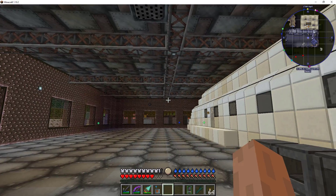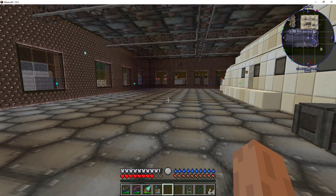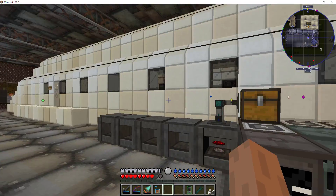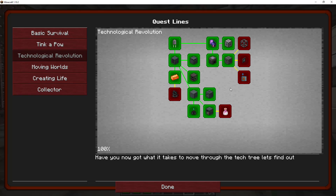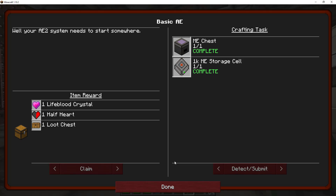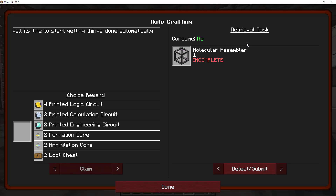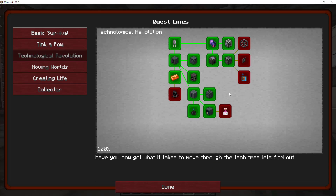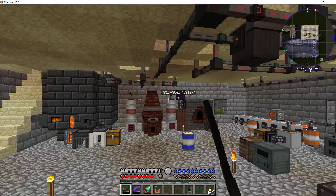Welcome back everyone, this is CDevils2 and this is my let's play of Forever Stranded, a mod pack for Minecraft. Last episode I was going over and redoing some quests that were not unlocked even though I did the requirements for them. It doesn't detect them — if it's a crafting task you have to craft it. That was my fault.